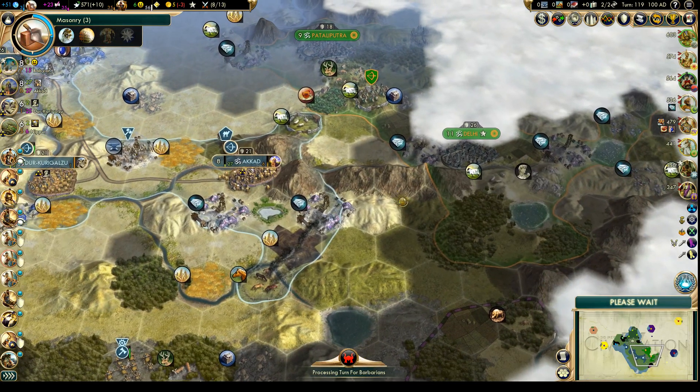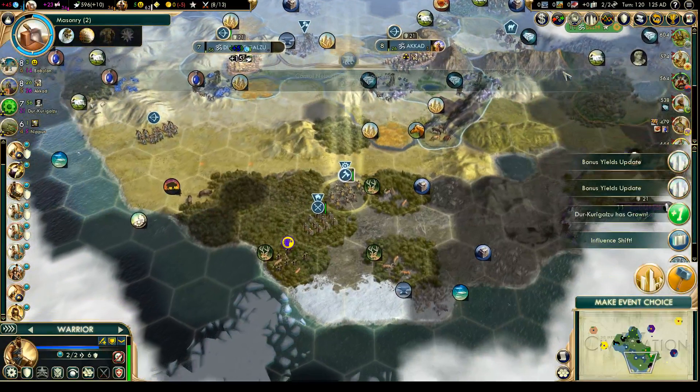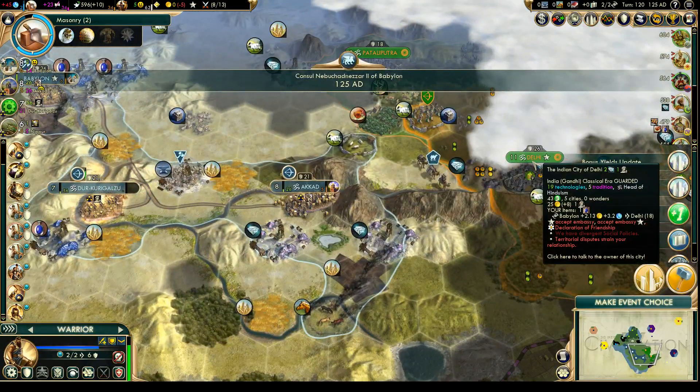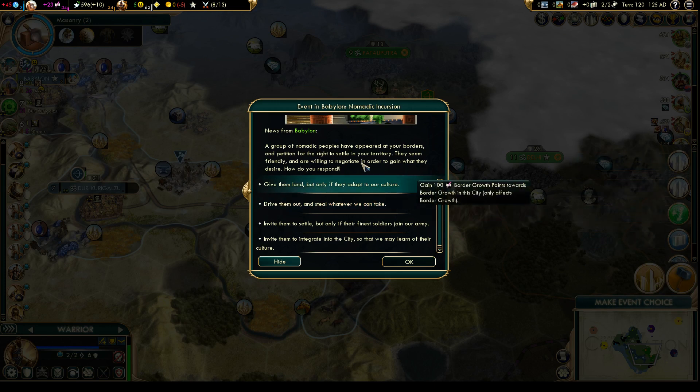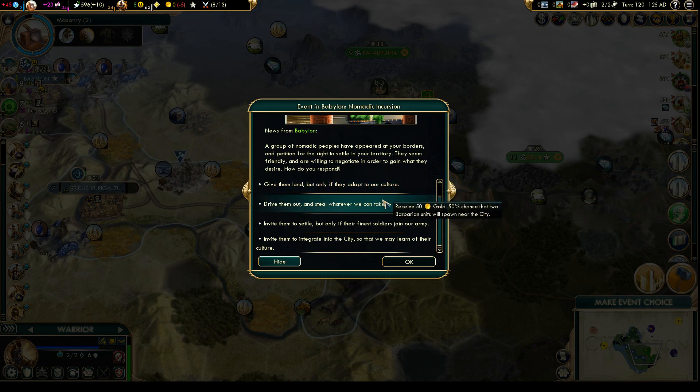But Gandhi's also not growing too fast. He doesn't have any wonders, I don't think. But he does have a whole lot of gems. Babylon — bored of growth points.